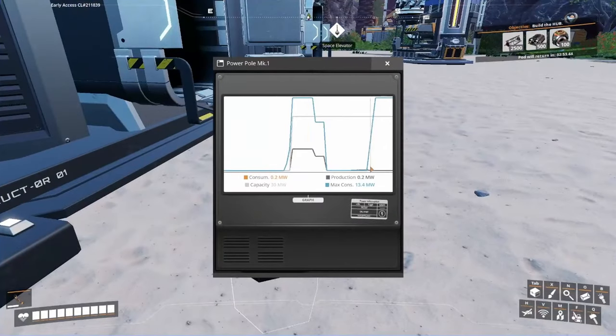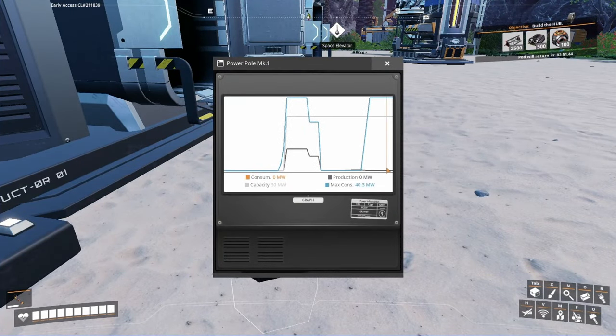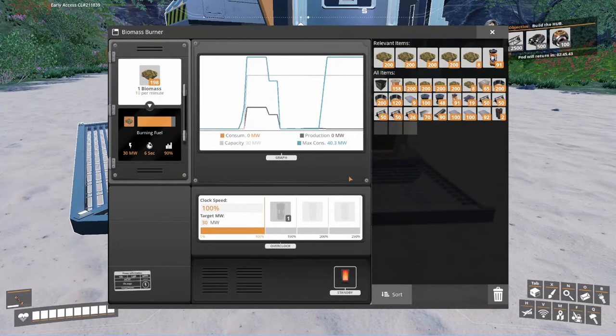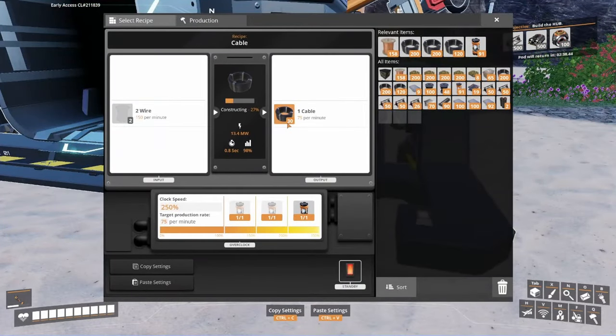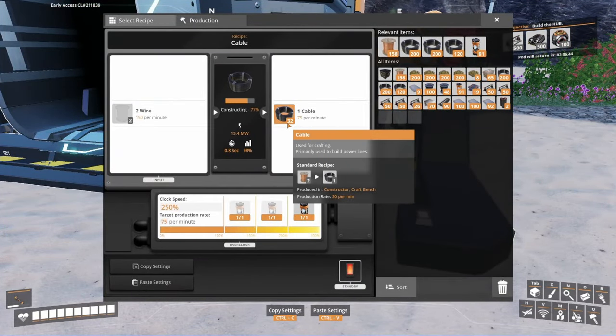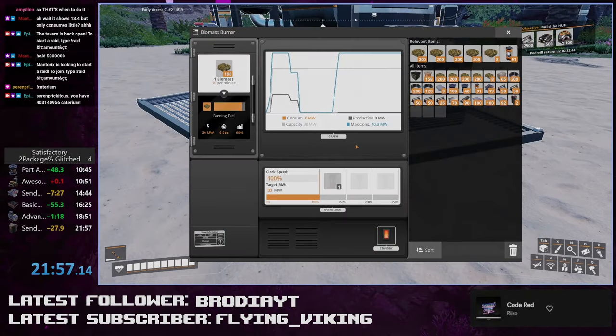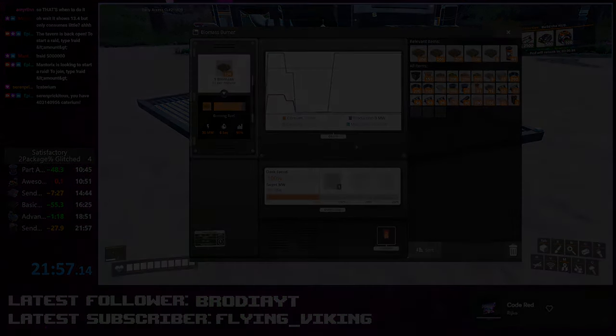It shows that it's taking 13.4, but as you can see I'm still not drawing a single megawatt of power, and this will last for a long time - producing cable at 225 per minute. One quick disclaimer: when you save the game and reload, all these settings are lost and get reset, so it's only active for a single session. Thanks for watching, and I'll catch you next time.